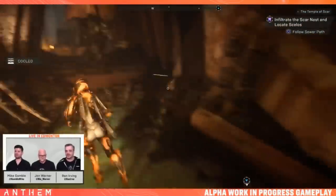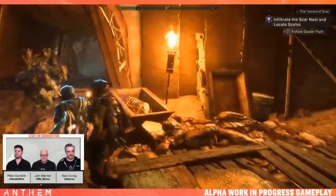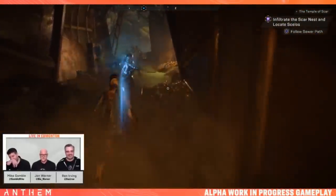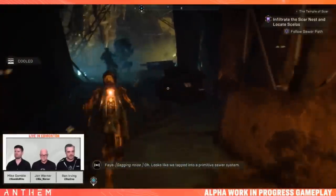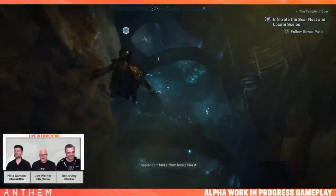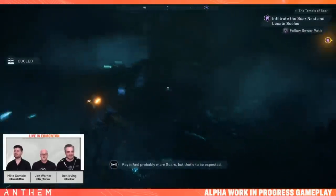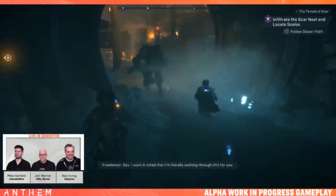Heading to the sewer. Moving through the sewer path — triggering turrets. Someone requests a flare to light the path. Wind wall placed down there. Scouts appearing up top.